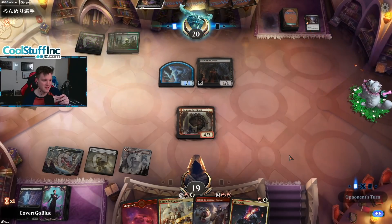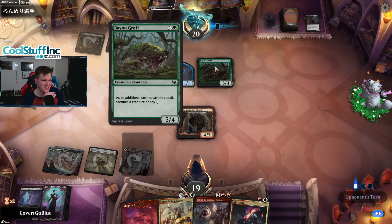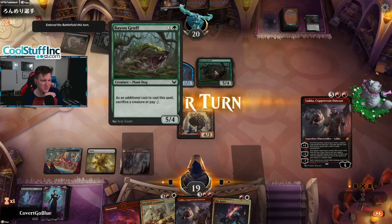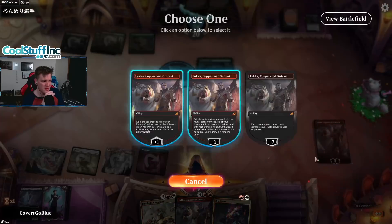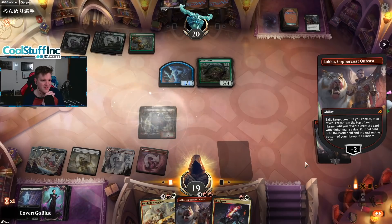Creature, creature. Let's play that tapped, go ahead and run out the Bonecrusher Giant — please don't kill it, I'm trying to do cool stuff over here. Another Vessel — we're sacrificing it to the Bayou Groff, which says sacrifice a creature, pay three. Alright, Luka time. They have Confront the Past to kill the Luka, but it's okay — they still have to deal with the dragon.